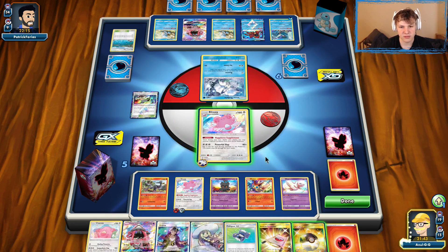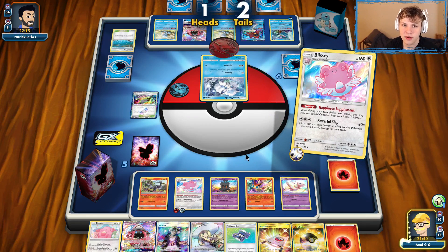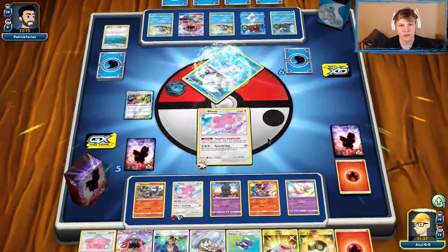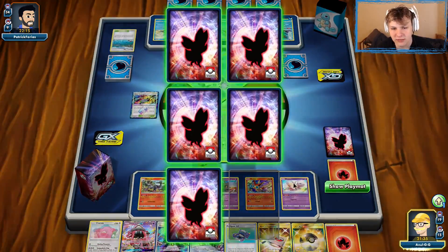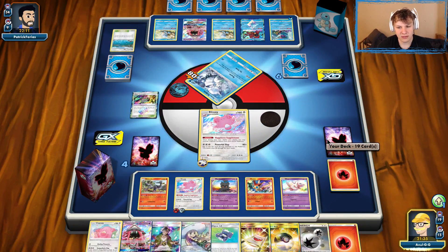Powerful Slap — only need one Heads. There we go, no need to reflip. Knockout on the Vulpix. They do have the Ninetales and Blastoise, but we got the knockout on the Vulpix, so they're not going to be doing anything for a while here.